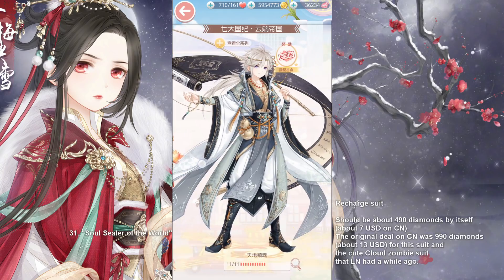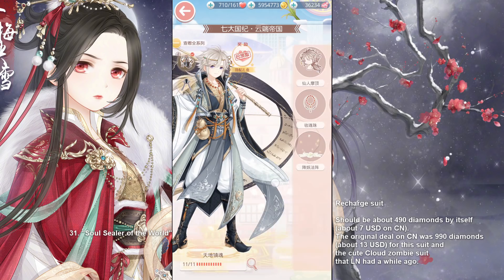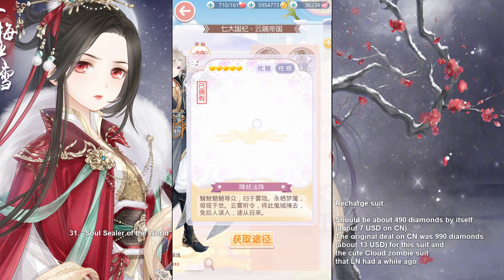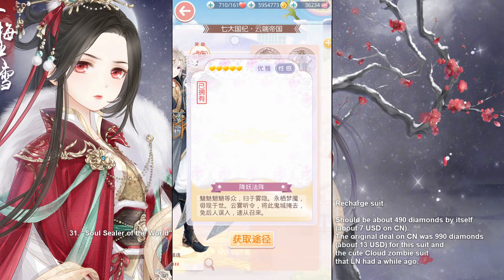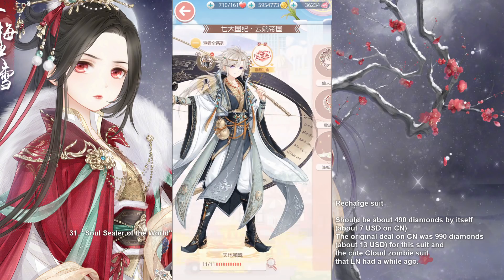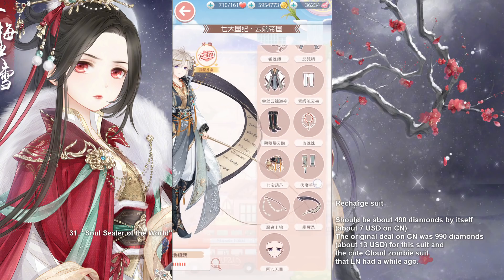Now we have Soul Stealer of the World, a recharge suit. I'm not sure when we will get him on our server, to be honest, because a lot of servers by this point have already gotten him. It was about 490 diamonds by himself — so around $7 on the Chinese server. He just looks so confident. Did you see that makeup? And I really like how his normal pose is broken out into many parts, including this very well-made looking waist item.